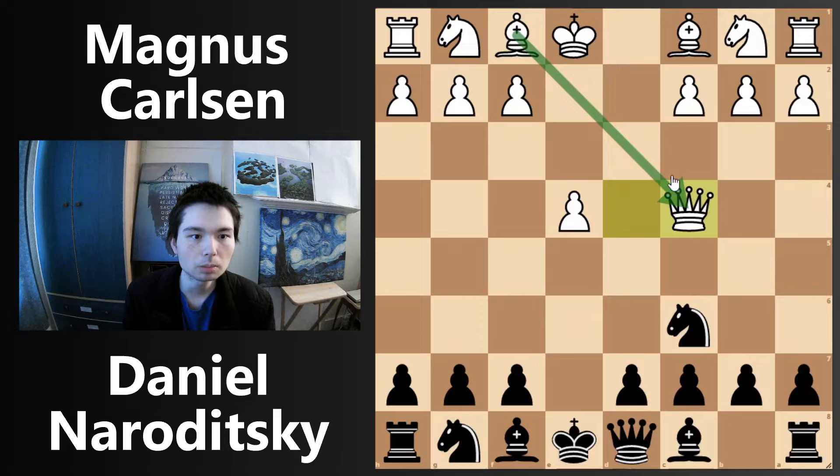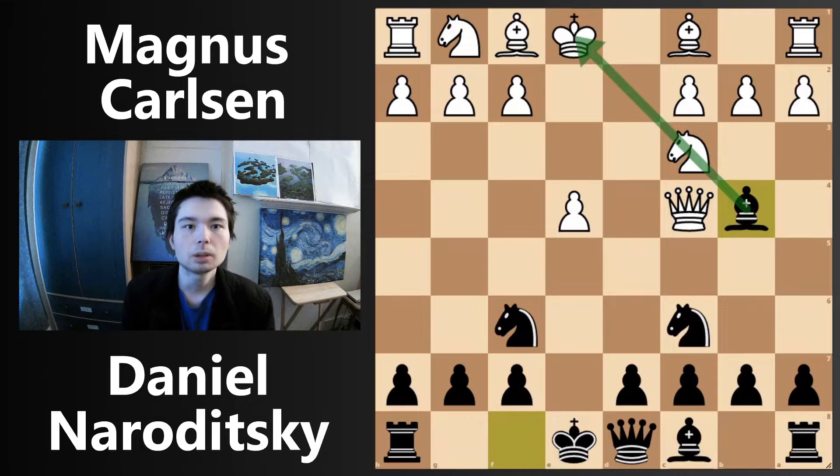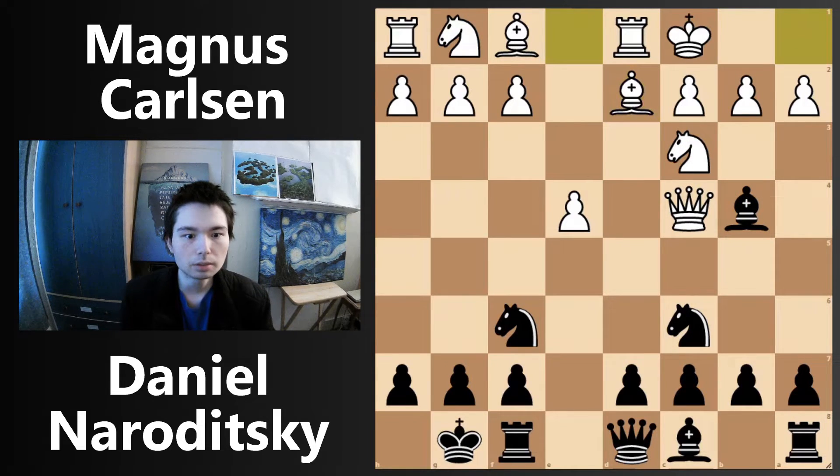This move looks a bit weird because normally in these king pawn openings the bishop can come out to c4, so it just feels really weird to put the queen there. Knight f6 attacking the pawn — maybe black can go d5 in the future. Knight c3, bishop b4, pinning the knight to the king. Bishop d2, castle, castle. Seven moves in already, and this promises to be a very exciting game because we have opposite side castling.